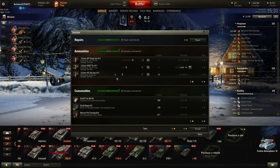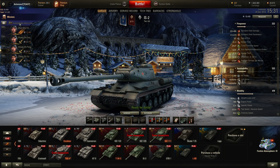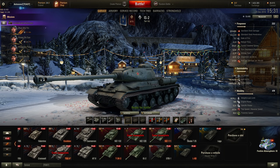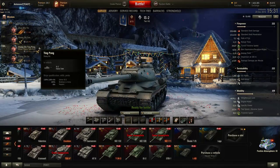I take 8 HEAT rounds, 18 AP, and standard first aid kit, repair kit, and fire extinguisher for consumables. For crew skills, definitely rush Brothers in Arms on all crew members because the reload and gun handling are so horrendous that you really need every little bit of help. Sixth sense is always nice to have, repairs would be great on the entire crew, and safe stowage is recommended because the ammo rack seems to be pretty vulnerable.